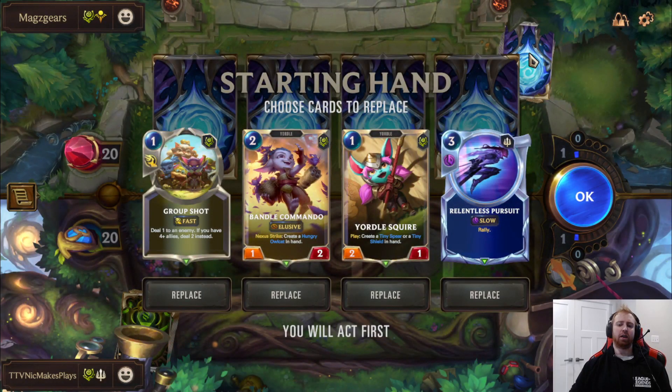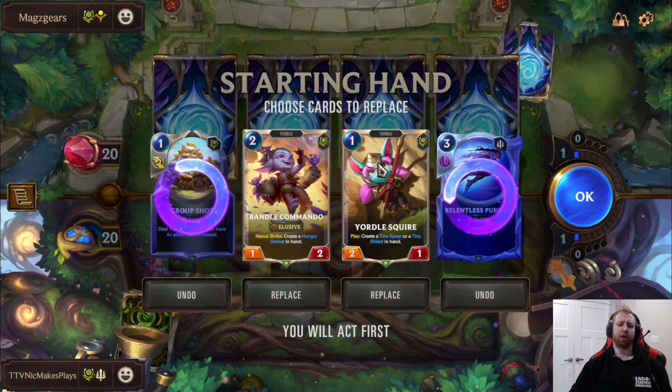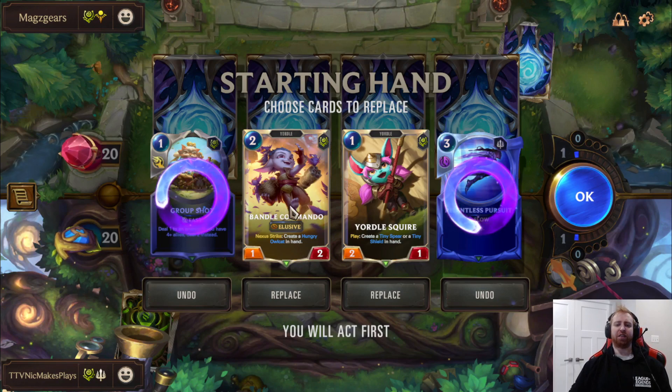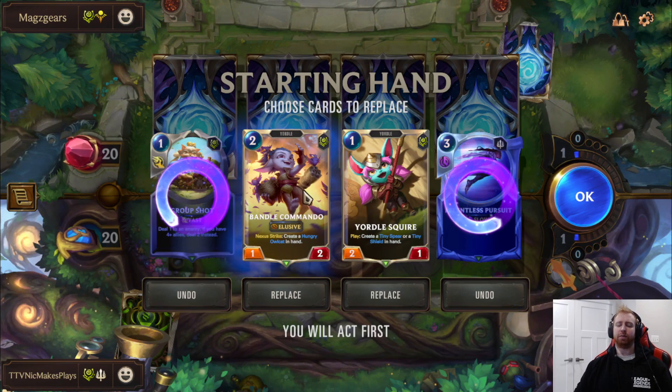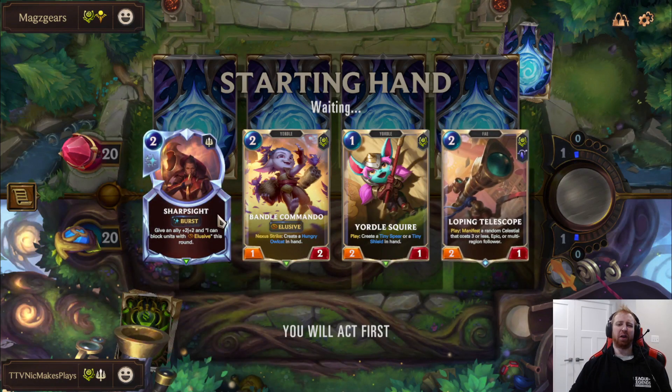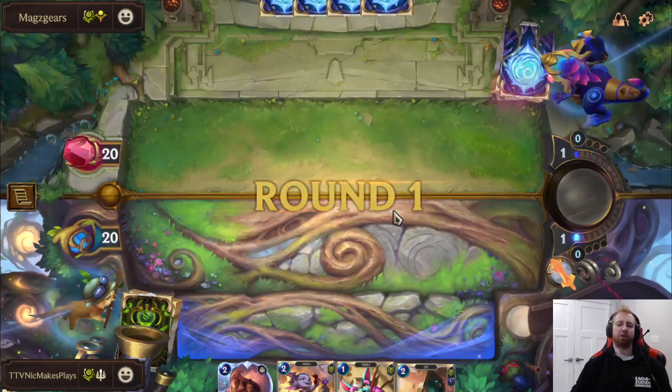I'm going to mulligan like this. I want a good one-drop. A good two-drop is also nice to curve out. This is a lot better going second because it can attack right on turn two, but this is fine. I don't want to risk drawing too many spells or anything. I think we have a solid curve, we have tons of cards to draw into.